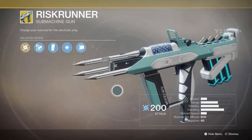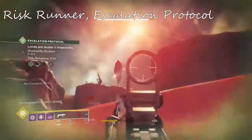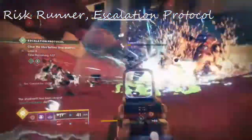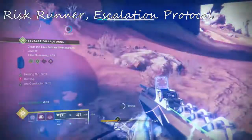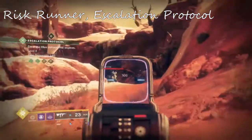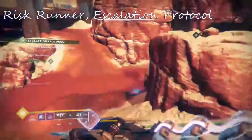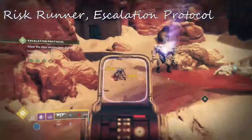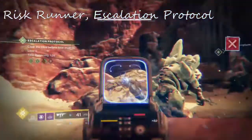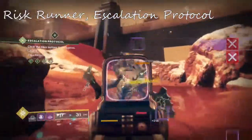Besides ARC Conductor, going from left to right: we have Arrowhead Brake and Lightly Vented Barrel, which greatly controls recoil and increases handling speed. Then we have Extended Mag, which gives it a higher magazine capacity but slows down reload speed — that's the trade-off. Then we have Super Conductor: when ARC Conductor is active, shots fired have the chance to become Chain Lightning and return ammo. It seems pretty much guaranteed when ARC Conductor is going. Last perk is Short Action Stock — this weapon is especially easy to grip and greatly increases handling speed.